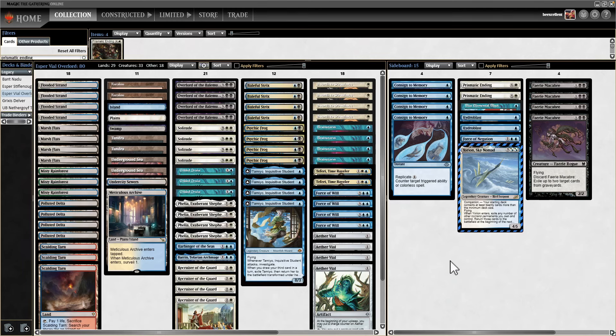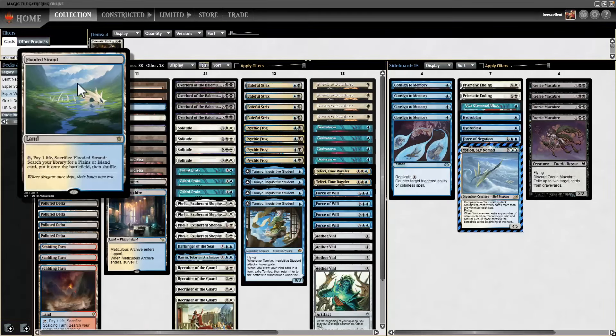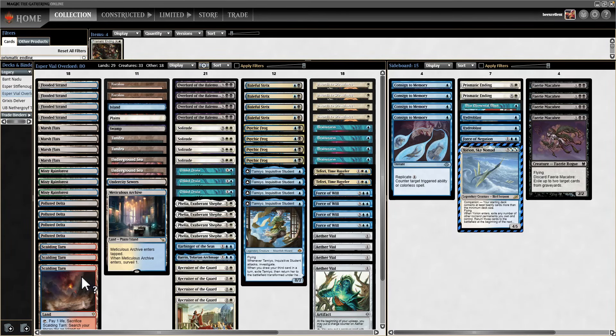The mana base — this deck has 18 Fetchlands. Traditionally Esper Vial played Wasteland, but we're not playing Wasteland. Instead we have some basic lands, four dual lands, two Surveillance lands, and two Karakases. Everything but Karakas can be fetched with almost all the Fetchlands. We have 18 Fetchlands because we don't have many cards going to the graveyard, and it's nice to have things in the graveyard for Psychic Frog. It also gives us a ton of flexibility.